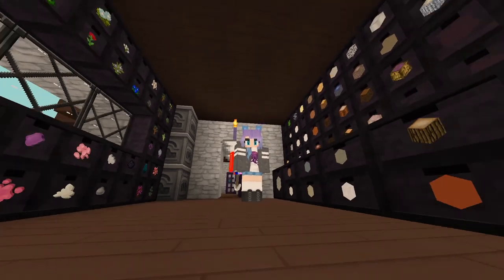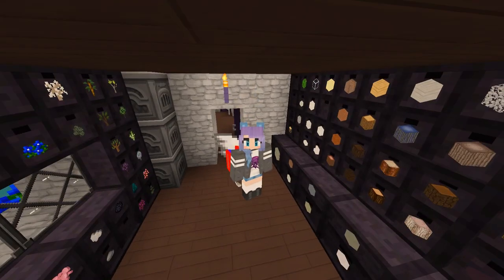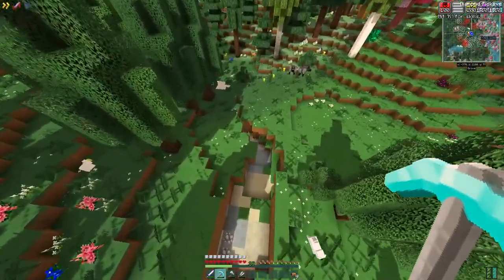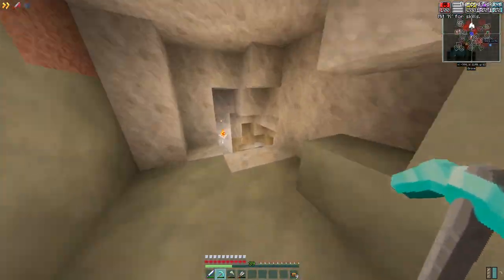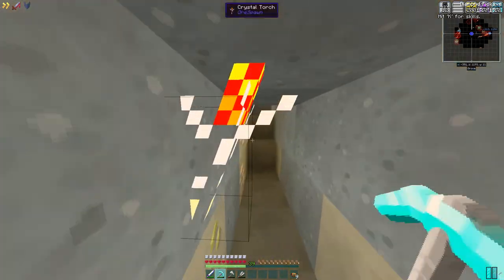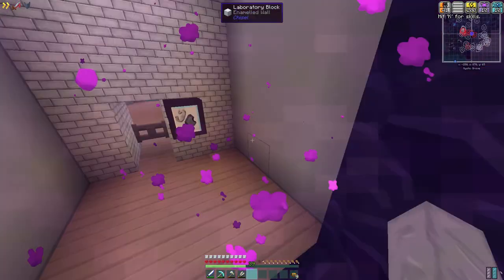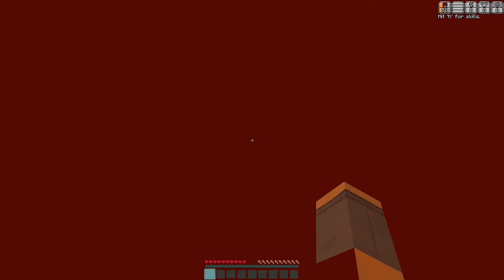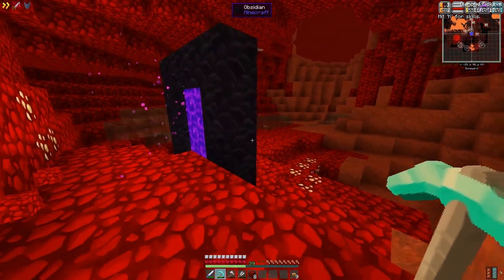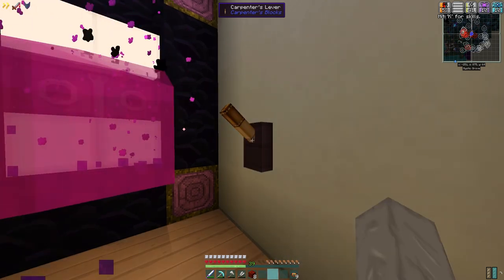It looks like all we need now for our backpacks is some netherrack for our nether backpack, and some extra redstone for our redstone backpack. So let's go mining. I'm pretty sure there was an unlucky lucky block thing here that had netherrack, but I'm not sure where it was. So I'm just quickly going to duck down into this cave that we went last time we were mining. Perfect - now for netherrack. You know what, we might just have a luckier time if we just go to the nether ourselves. Here we go.